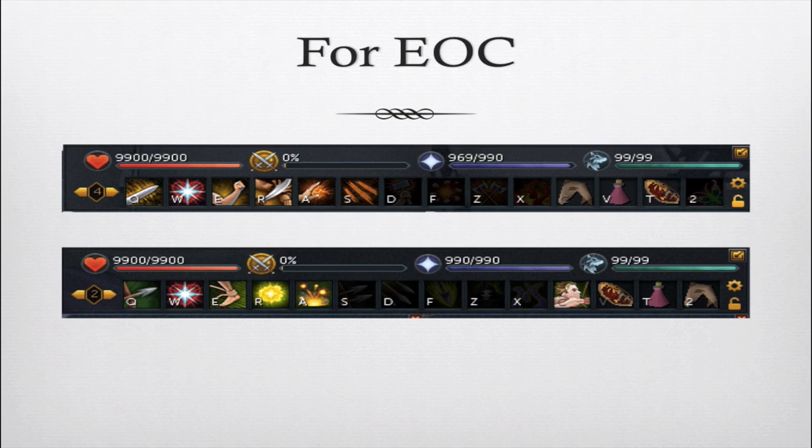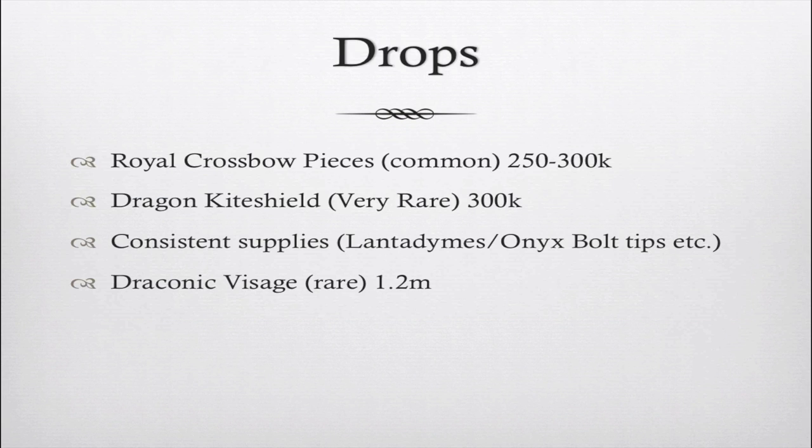If you plan on using EOC, here are some examples of action bar setups you can use — it works the same way as the Legacy kill shown, and is actually a little easier because you can use abilities that heal you. For drops: royal crossbow pieces are very common at about 250 to 300k each; the Dragon Kite Shield is rare at around 300k; you get consistent supplies like Lantadymes, Onyx Bolt Tips, and lots of ores. 50 Lantadymes is about 520k. The Draconic Visage is somewhat rare — worth about 1.2 mil each. Overall you can make roughly 3 to 6 mil an hour depending on kill speed.